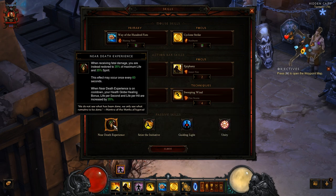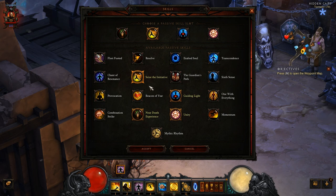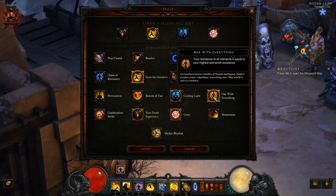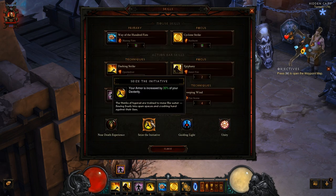On my passive skills, I chose Near Death Experience. This is the common death skill that exists for every class. When I receive fatal damage, it gives me back 35% maximum life and spirit. And for my second passive skill, I chose Seize the Initiative — armor increase by 30% of my dexterity. This is actually performing better than One with Everything. My toughness is higher with this one for now, so I'm using it.